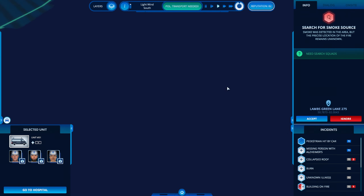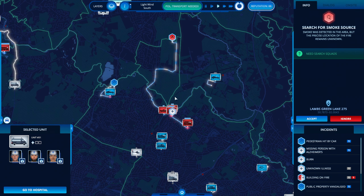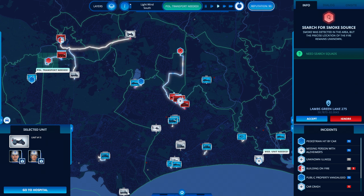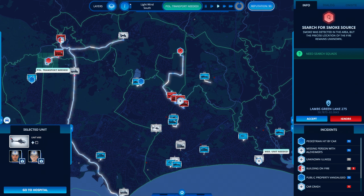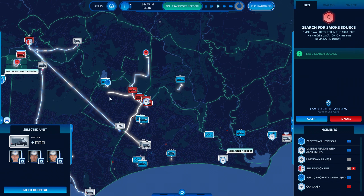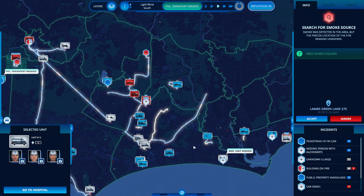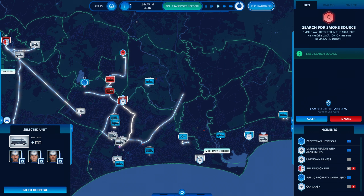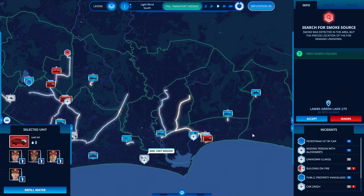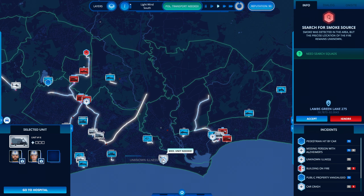I'm hoping this fire in the park doesn't escalate — ready for next case, looks okay at the moment. Probably let's use the helicopter. Look at this — I've got three units here, none of which are doing anything, ready for action. I definitely think the UI needs a bit of work — just a little bit. Awaiting orders, roger.